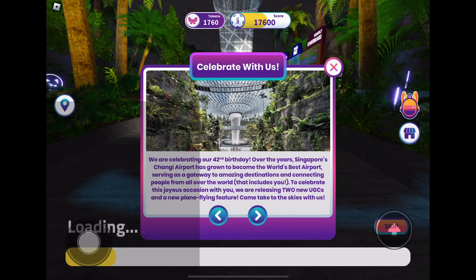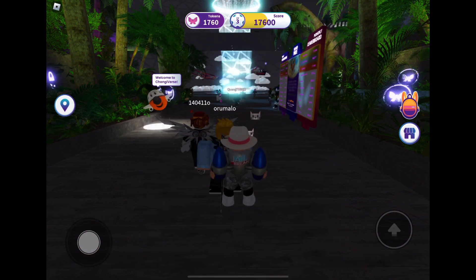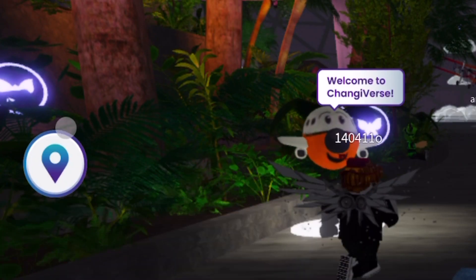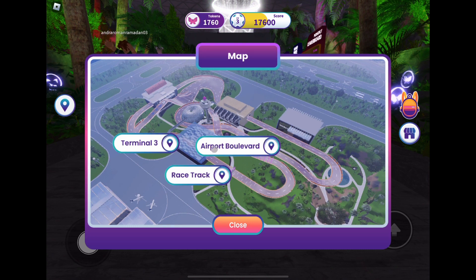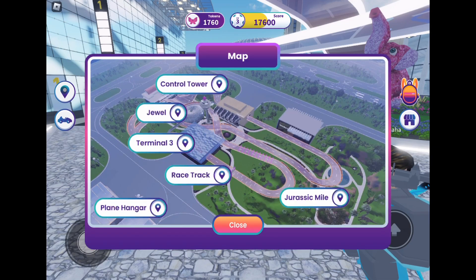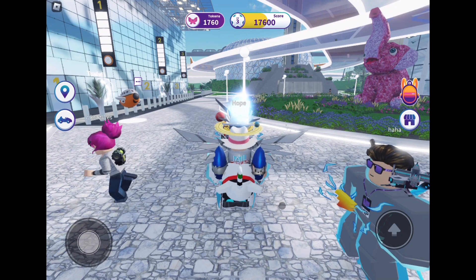Next, you want to join the game and click on the location button again. This time you want to teleport to the Airport Boulevard. Once you go there, you want to go to the plane hangar and click yes when the pop-up comes up.